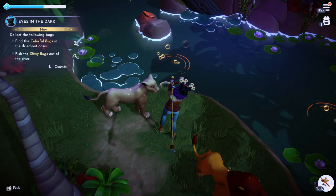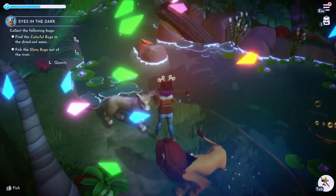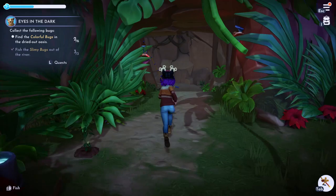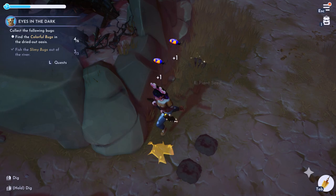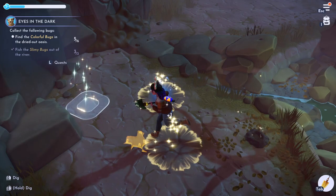You need to fish these three golden spots right here in the river to get the slimy bugs. Then the colorful bugs are in dig spots back in that oasis we originally came from. You're looking for the sparkling spots and they tend to be around the edge. Once you have all those bugs, run back and return to Simba.